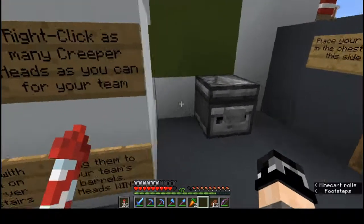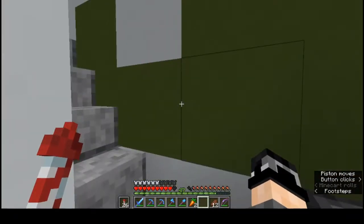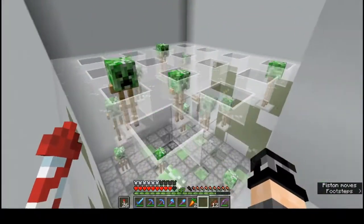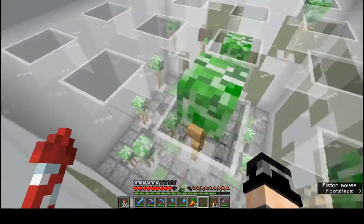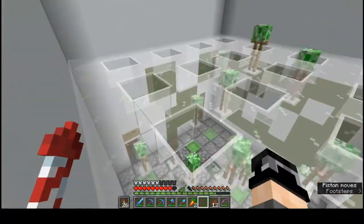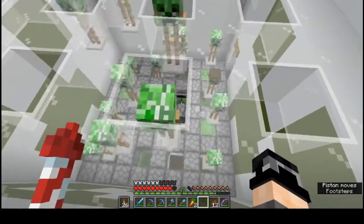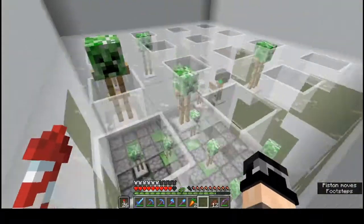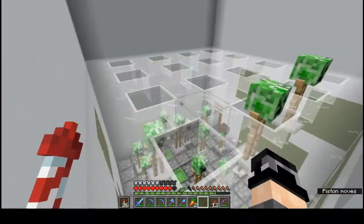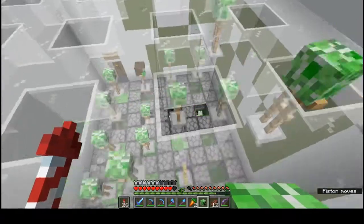You click this button here and then you head up this direction — you know what, I'm just going to do it. Look at this — creeper heads everywhere! What this is really is just a piston wave machine set to random intervals. The green team and the white team come, and they're dropping right-click heads off the creepers. That is a Whacker Creeper.